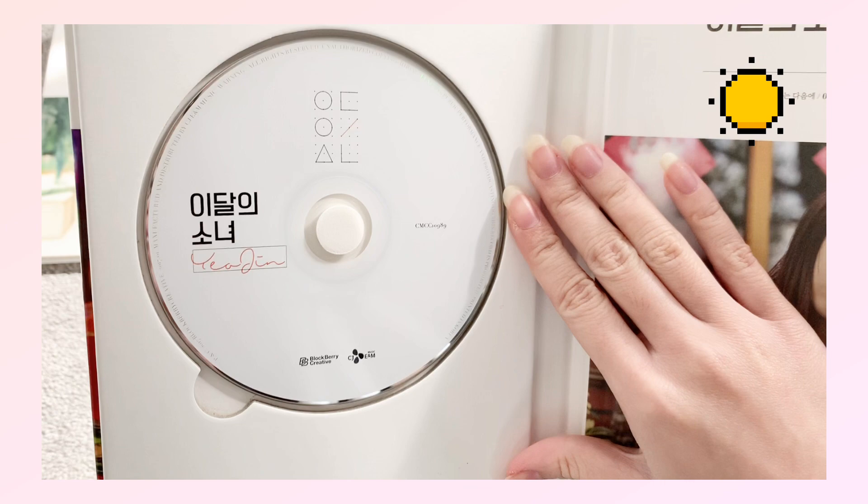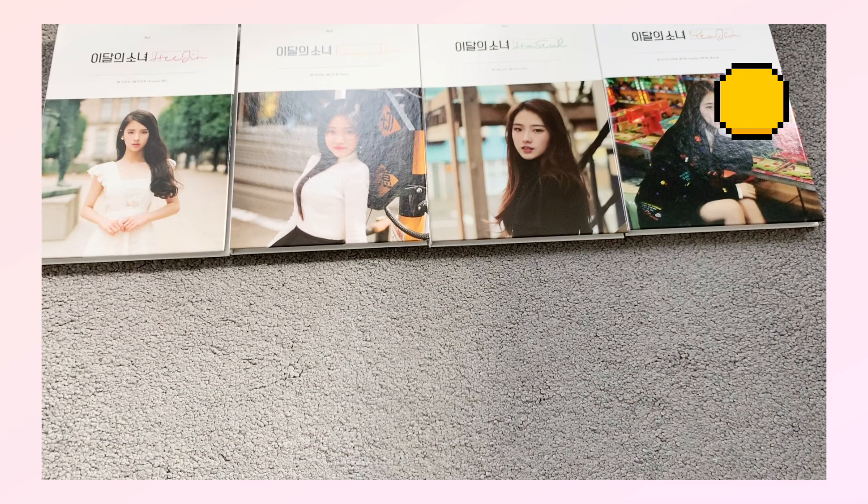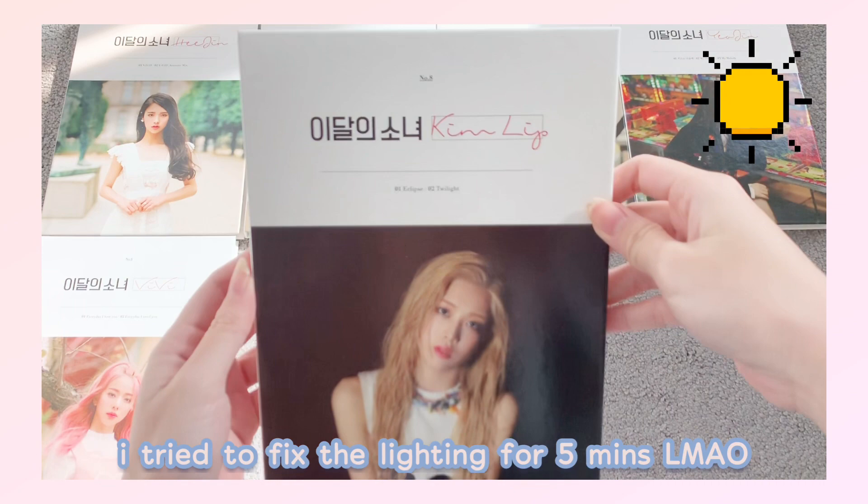For Version A the CDs are just all white with their name in their color. And then I have Vivi — that's the best I can do with the camera angle. Next is Kim Lip.